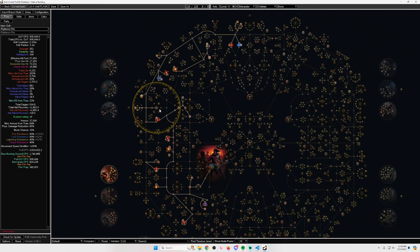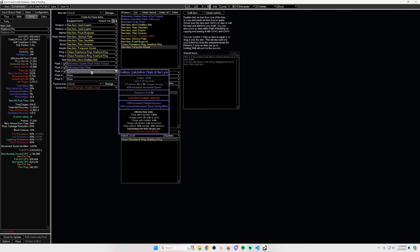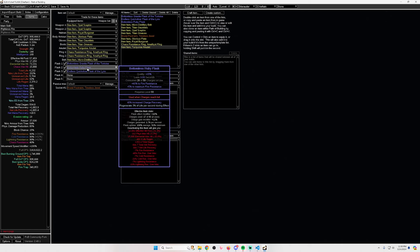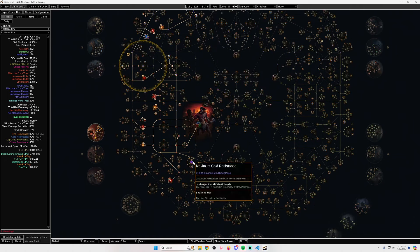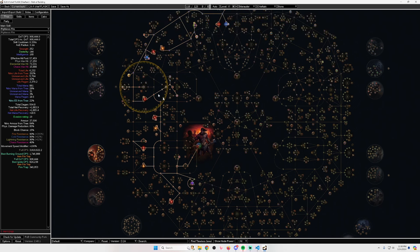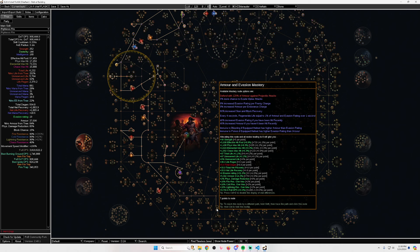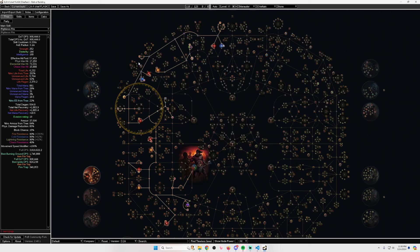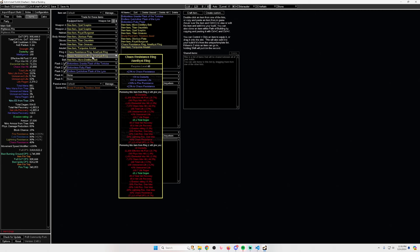Another side effect of the 40% increased flask effect is pretty good uptime on the granite and quicksilver flasks. I'm using two empty slots to optimize ruby flask uptime. Not using a life flask means I need curse immunity — I chose to take it with one point on the tree, though you could use a watcher's eye jewel. The build also isn't bleed immune, but hopefully the regen and less damage taken mastery should be enough.